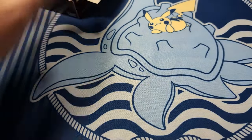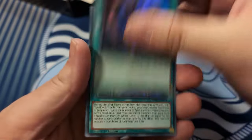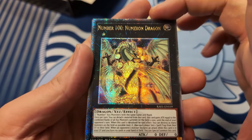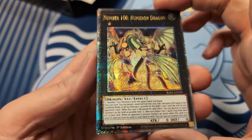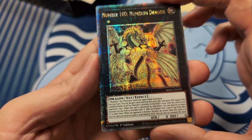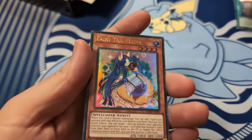Ice Barrier, ultra Core by the Grave. I don't know if I'm over the person but we move - what a pack! Shot Magic, Glass Fusion, Spellbook of Judgment, prismatic secret Numeron Dragon. That's a good looking card in my opinion - a bit obnoxious, but it deserves to be. It's Number 100, Numeron 100.